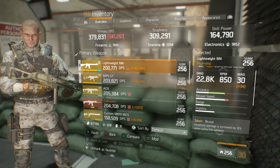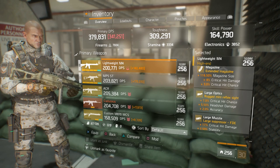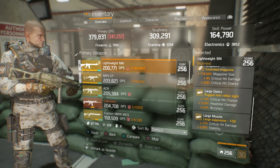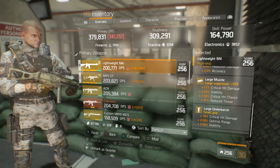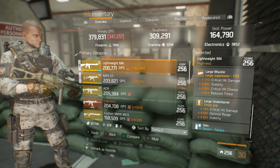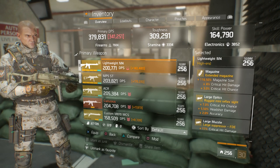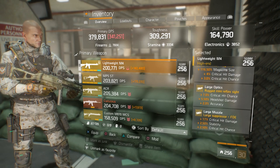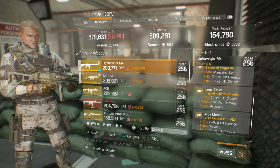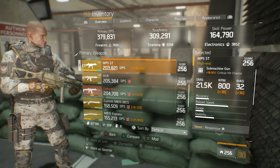For my weapons, I have 22.8k on my M4 with the talents Brutal, Adept, and Fierce. The mods are: magazine size, crit hit damage, and crit chance; optics with crit chance, headshot damage, and accuracy; muzzle with crit damage, stability, and crit chance; and the small grip with crit hit damage, optimal range, and stability. We all know the trifecta here — crit chance, crit damage, and headshot damage. If you can get those three on the optics or muzzle, more power to you. The RNG gods just aren't in my favor.